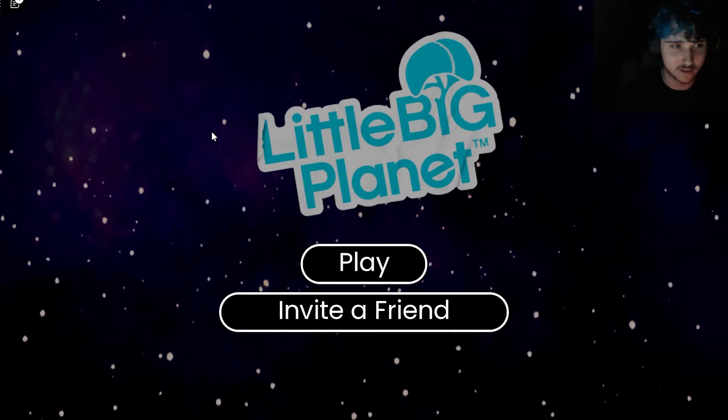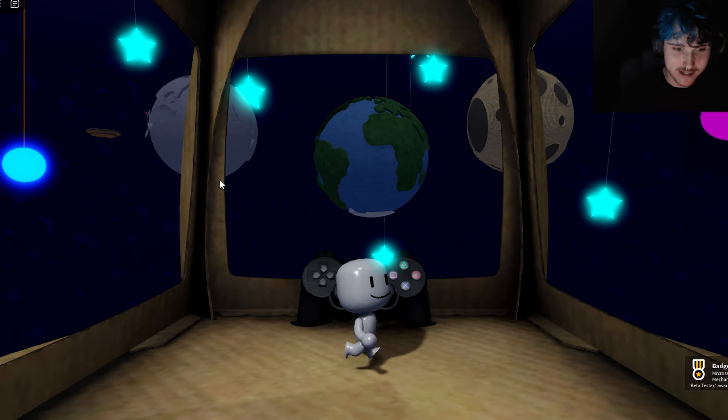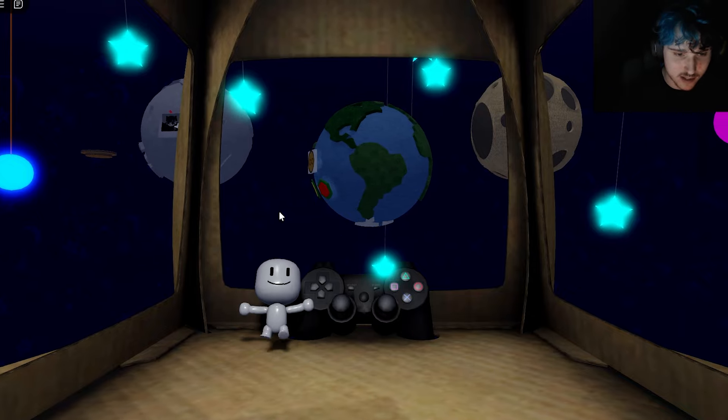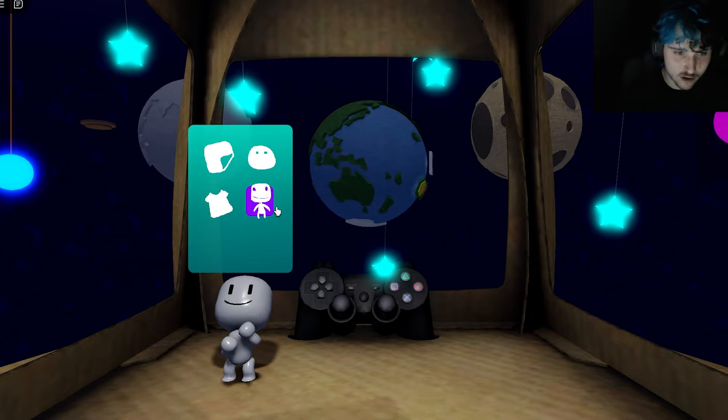That just showed off my fiancé. All right, we're in the pod. Oh, this is fantastic. Look at this — the head moves where the mouse does. Our sack boy looks a bit funky, but we can go back with S and W keys. That's pretty cool.